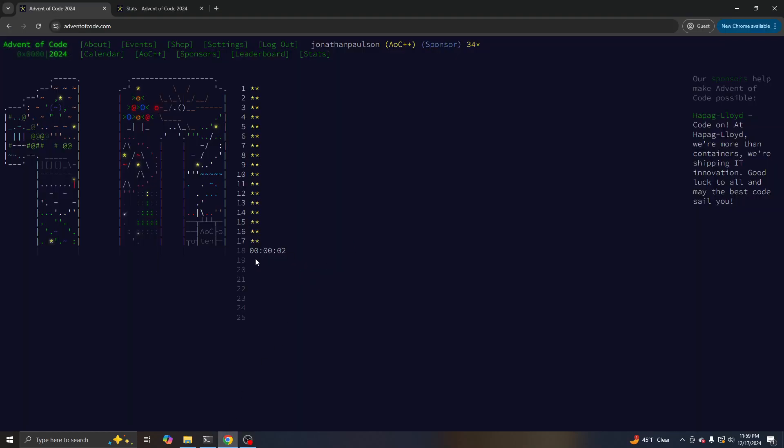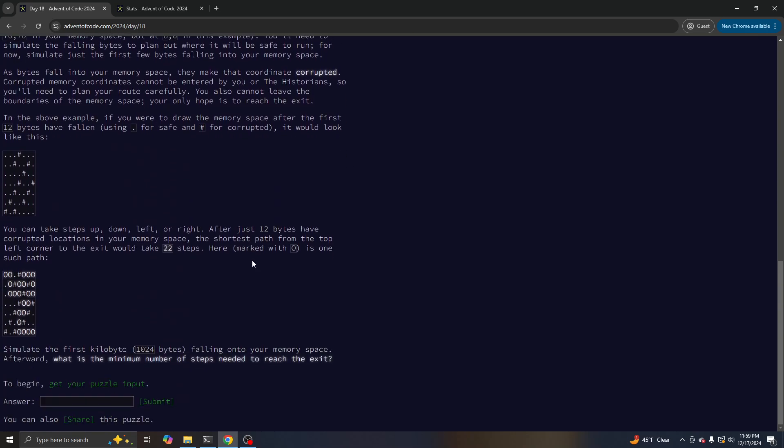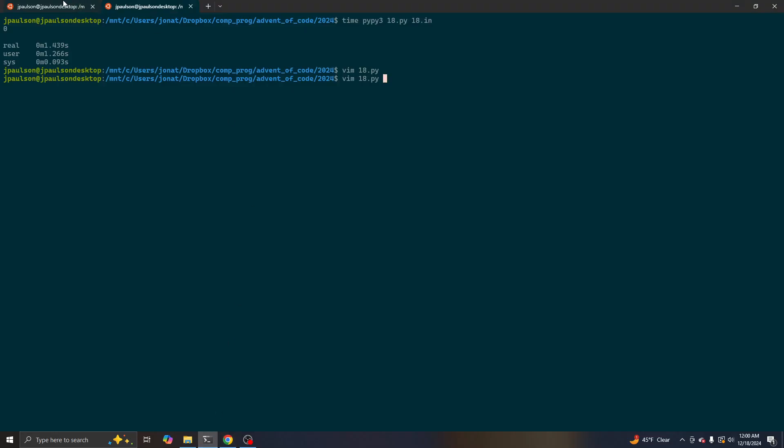Alright, day 18. What is going on? We have a list of coordinates falling into your memory space. Oh, this is like some Tetris thing or something?